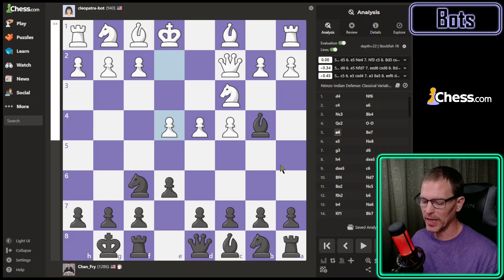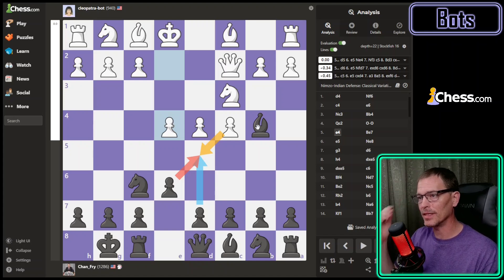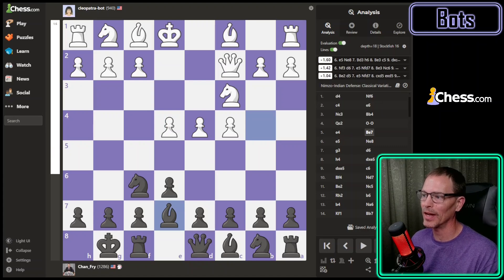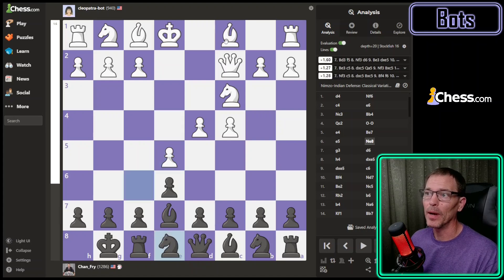Apparently here I blundered — the game would have been even if I had just played d5. I didn't think that was true because then they would have played e5, but I could have put the knight up there protected by my pawn and they couldn't take it. This is another good example — I've mentioned several times that d4 openings I'm really bad against. I keep thinking I'm going to play the Dutch against it one of these days but I keep forgetting and putting my knight out, which means you can't play the Dutch. I had to play d5 here to keep it even, but instead when I brought the bishop back it's suddenly plus one and a half in the bot's favor.